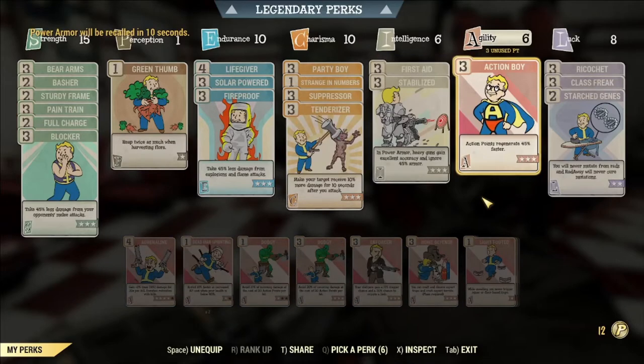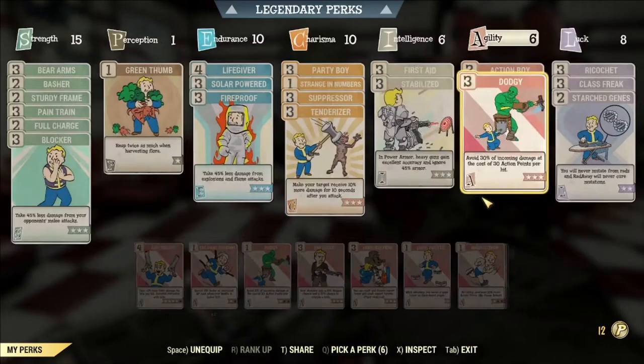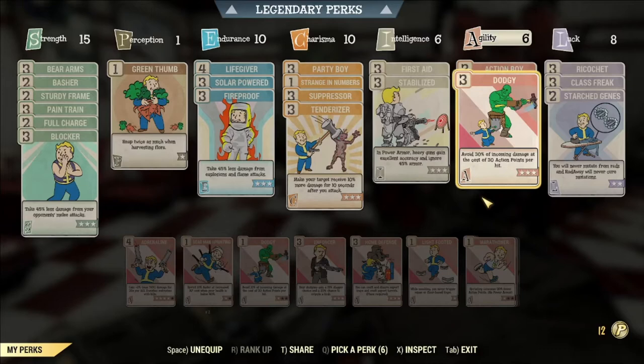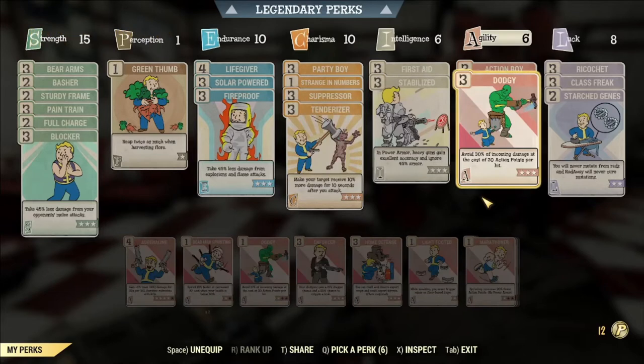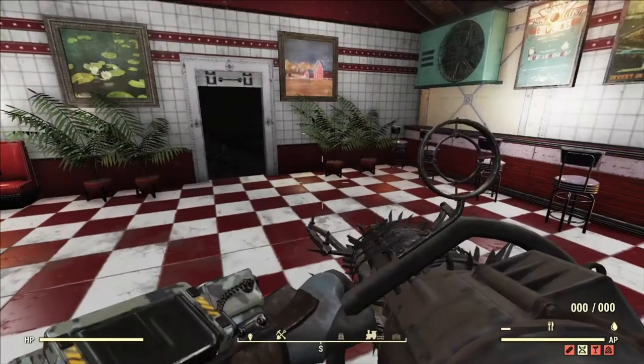Another good perk is Dodgy. At the cost of 30 action points per hit, you'll avoid 30% of damage. So that's another good one, putting you at 70% damage reduction.